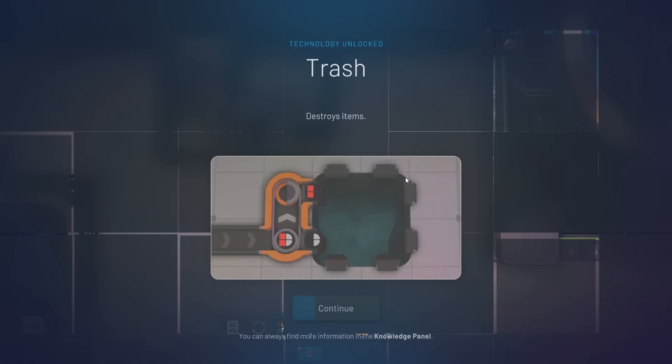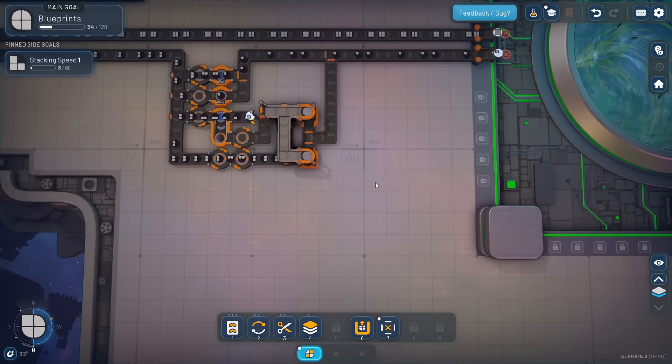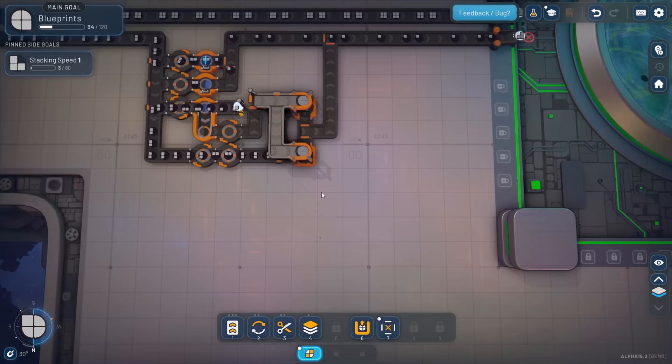Trash just destroys items - not much to it. If we have a place we can't clear unnecessary blocks, we can just throw a trash block down. Oh man, these are super slow - something broke.